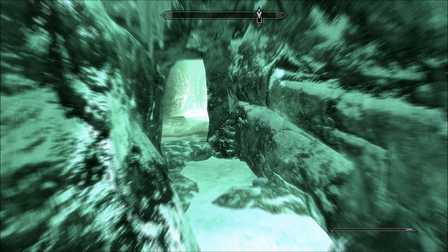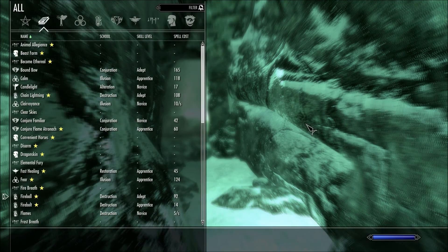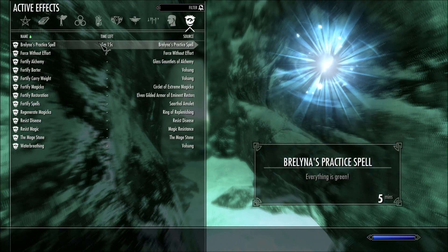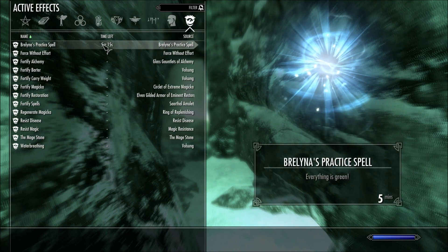Hello, welcome to the 200th episode of Let's Play Skyrim Blind. I am Amethyst Lunatari, and we're in the Midden, looking for the Augur of Dunlain. Vision is blurry here because that's how much time I have left — just a little over five minutes.